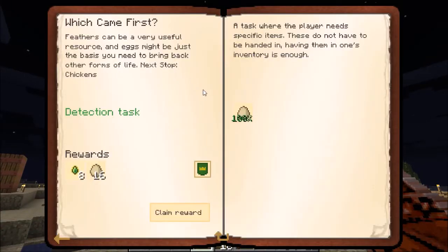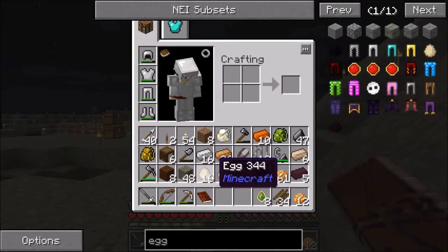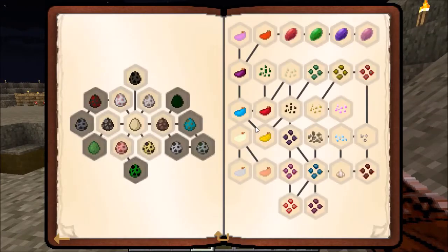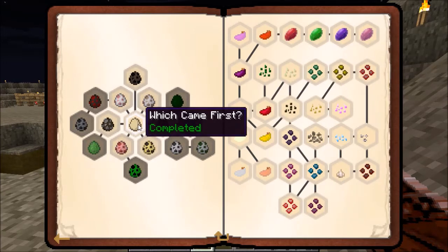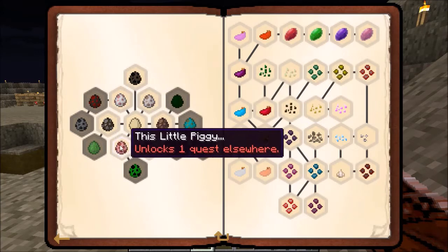Here's the quest for eggs: feathers can be a very useful resource, and eggs might be just the basis you need to bring back other forms of life. Next stop, chickens. This will give me some chickens to use as a reward, and it gives me these experience drops. Now I have 32 eggs — I should get at least one chicken out of all that, I hope. That will allow me to get more eggs. Looking in here, we can see that this quest to get the eggs has opened up all of these other quests.